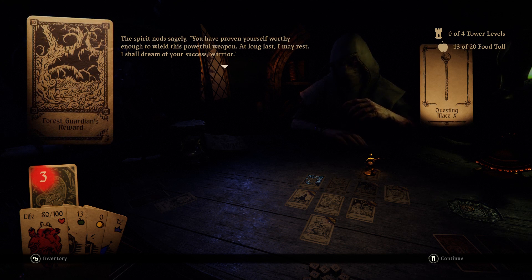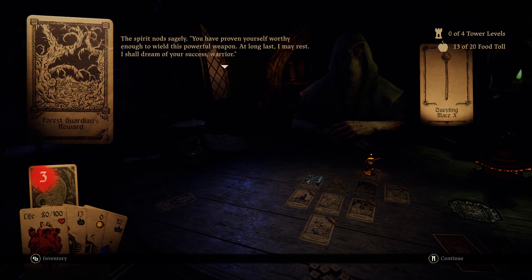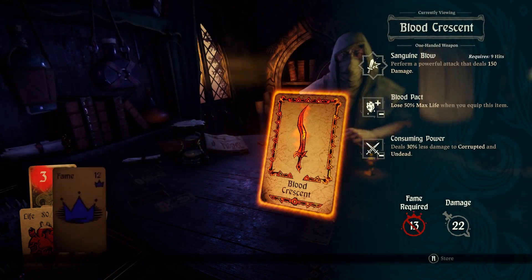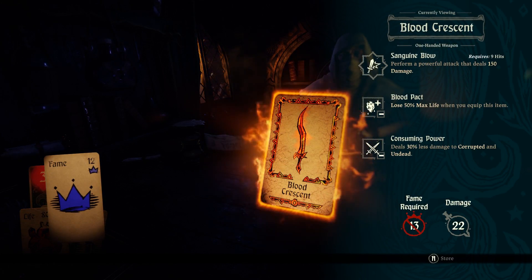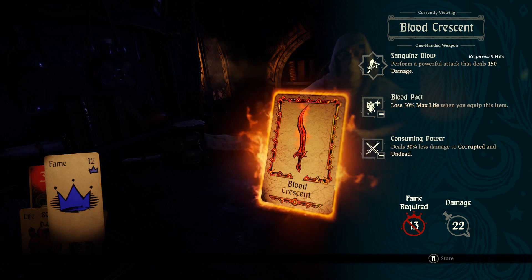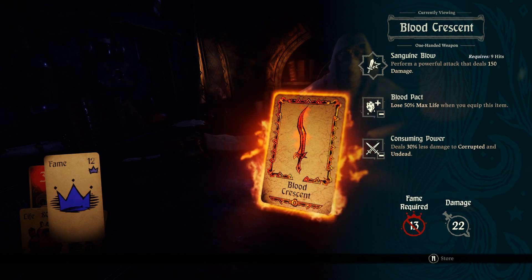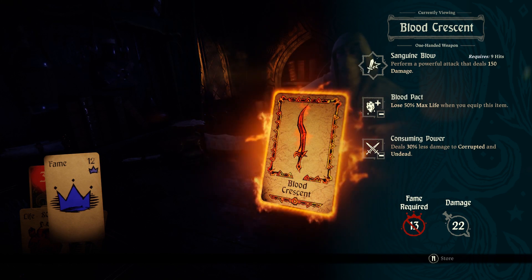The spirit nods sagely: 'You have proven yourself worthy enough to wield this powerful weapon. At long last, I may rest. I shall dream of your success, warrior.' Huh. Oh — the Blood Crescent! Sanguine Blow: performing powerful tech does RFC damage. Lose 50% max life when you equip this item. Does 30% less damage to corrupted and undead.